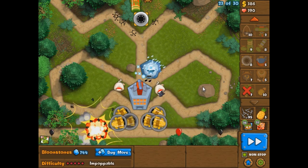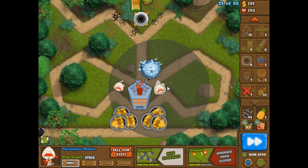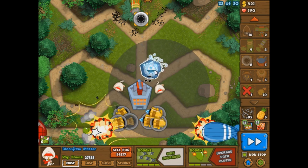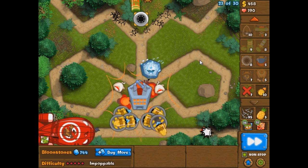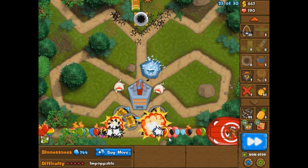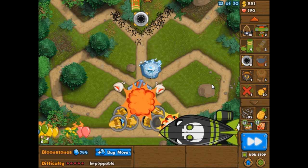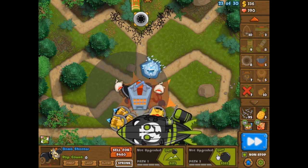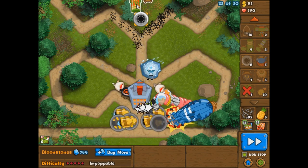I'm going to leave these guys on first — hopefully they'll attack the DDTs. Maybe I should leave them on strong? I'm a little afraid that if I leave them on strong they'll start attacking Zomg's down here when I want them attacking DDTs up here. Look at that Zomg — it switched sides! There's a random glitch where that happens. Anyway, we need more Moab Maulers. Now we've got a Zomg coming out, but I'm not too afraid of a Zomg — I'm only afraid of DDTs.